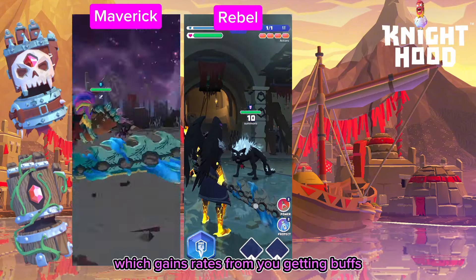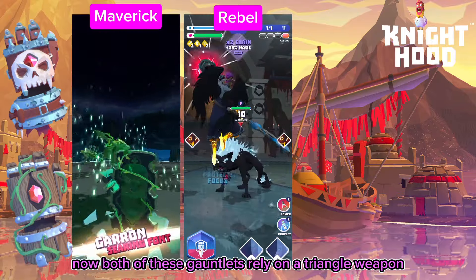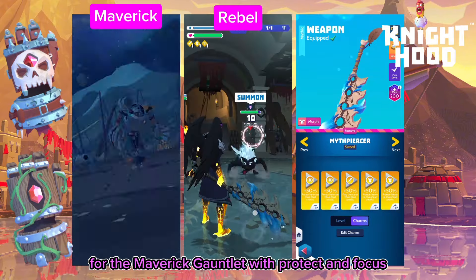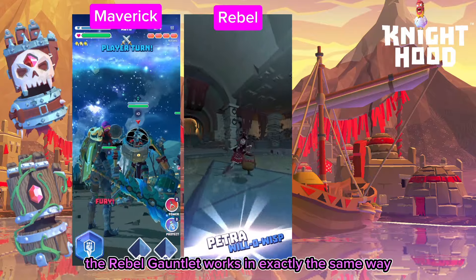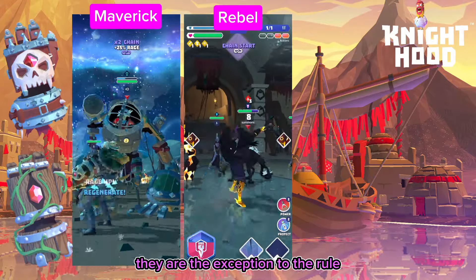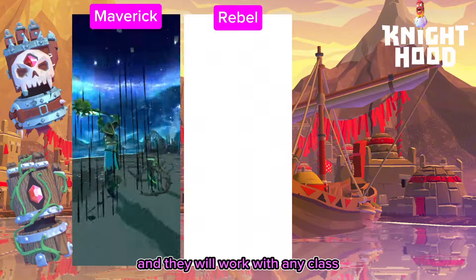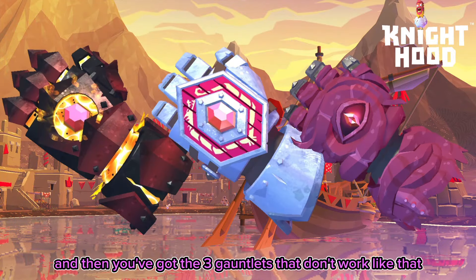The mage gauntlets: you have the maverick gauntlet, which gains rage from crits, and the rebel gauntlet, which gains rage from getting buffs. Both rely on a triangle weapon. In my guide I teach you how to build the weapon for the maverick gauntlet with protect and focus. The rebel gauntlet works the same way but doesn't gain rage as quickly. Both are the exception to the rule — they work based on your weapon and will work with any class.